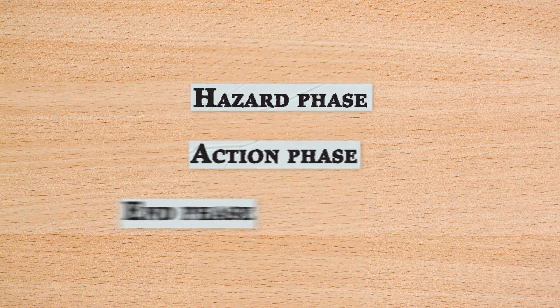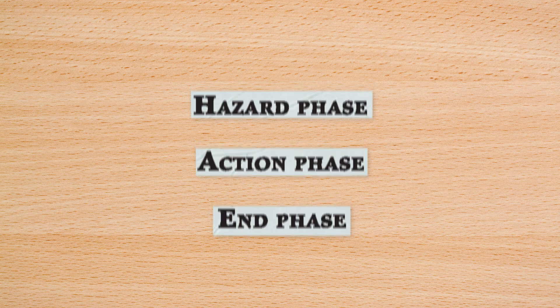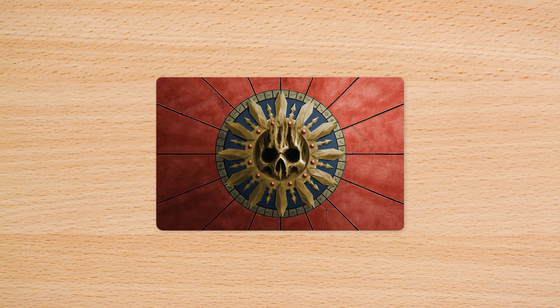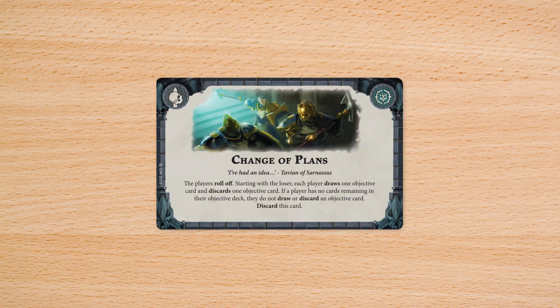Dreadfane is played over a number of rounds, with three phases in each: one, the hazard phase; two, the action phase; and three, the end phase. To start, one player draws and resolves hazard cards, one at a time, equal to the current round's value.